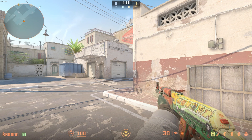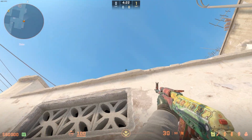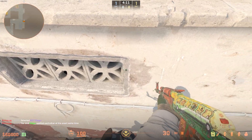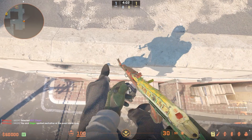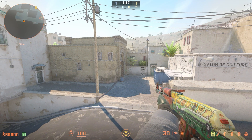Coming over to Dust 2 now, I showed this position a very long time ago in one of my older videos — basically it's just a pixel ledge up here and they still haven't patched it. You need to get boosted in this position, find the right hand side of this window area, and just do a jump crouch up. It is a bit tough to find, but as you can see it's still well and truly in the game, and you are 100% accurate up here.